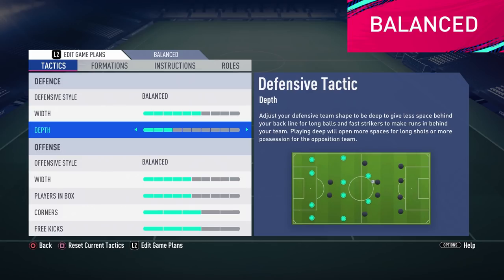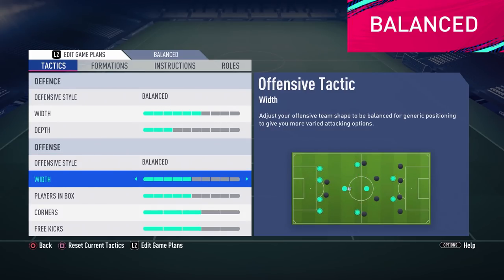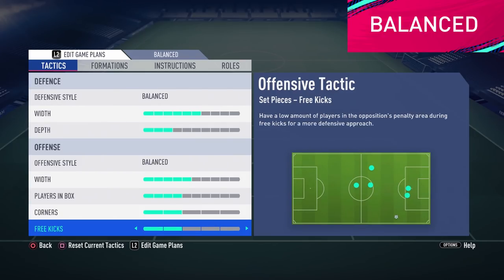A low backline is always a better choice if you're not very confident in the defense. Through balls are the most dangerous attacking tool in FIFA 19, and these are the ones we don't want to allow — that is why we are using a low defensive line. In the attack we are playing balanced as well, which gives us multiple attacking options. Here we are using 5 in width and 4 on players in box. On corners and free kicks we are using 2 bars.